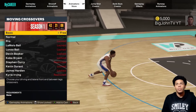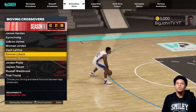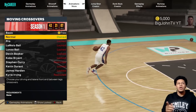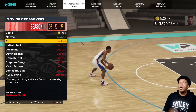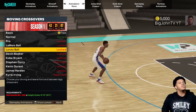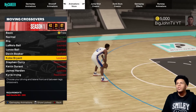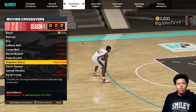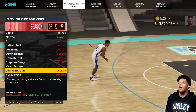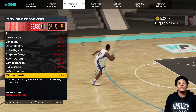Now moving crossovers — I'll show every single one. Same thing: they have basic, normal, and more. Every year for the past three years I've done these videos, so if you want to compare and contrast you can look those up under dribble animations. Gameplay I've seen so far from next-gen looks really slow — it might just be the game or lack of badges, since the game literally just came out a couple hours ago.